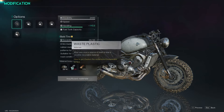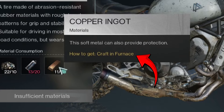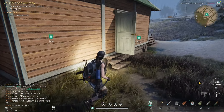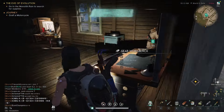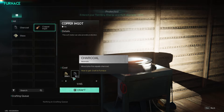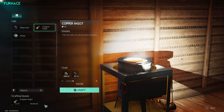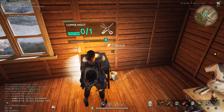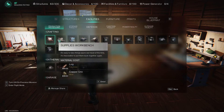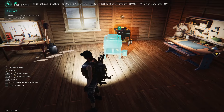To craft copper ingot you will need a furnace. As you can see, there is a tutorial in this game — if you read it you will know what to do. You have to unlock the furnace from memetics as well, and with the furnace you can craft copper ingots easily — not a problem.